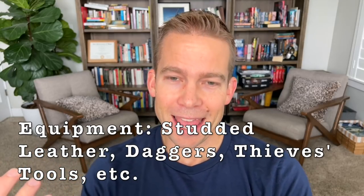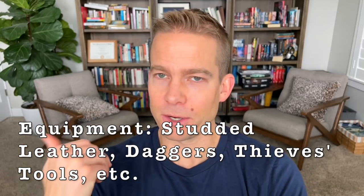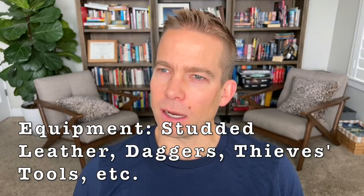For equipment I recommend going with the gold buy method and picking up some studded leather, a few daggers, and thieves' tools. Studded leather is never offered as a starting equipment option, which seems odd — it's light armor just like leather but with 12 AC instead of 11, and it's only 45 gold. So we might as well pick up that extra AC.